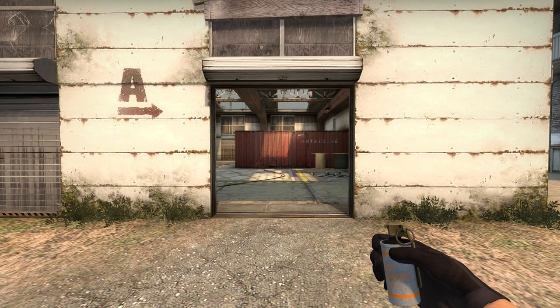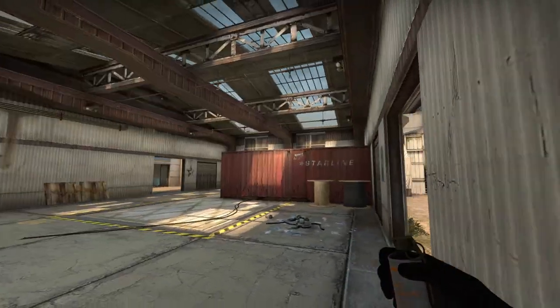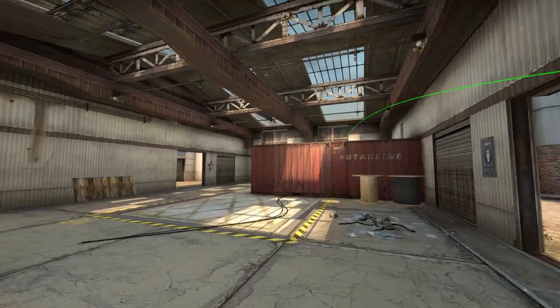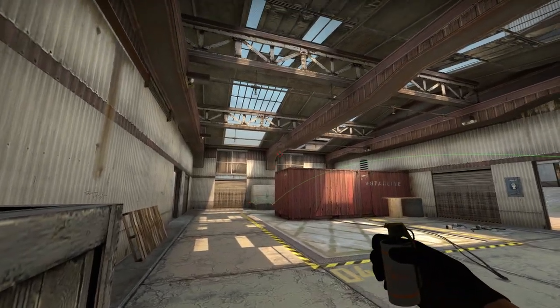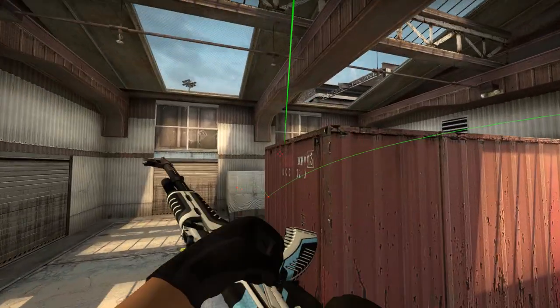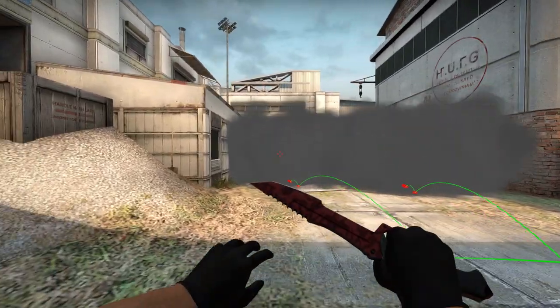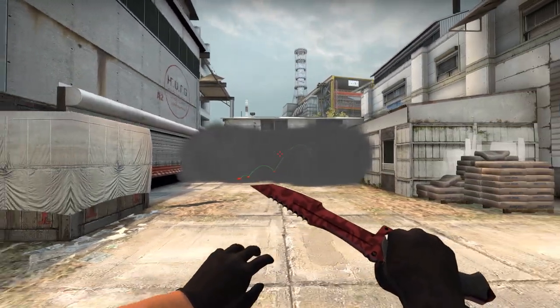These two smokes are to create what people refer to as the wall of smoke in mid. This is actually very useful for the T side because it allows you to push through the inevitable CT smoke at the garage door. The lineups are also very easy, so as long as you have some synergy with somebody on your team and you're both throwing these at the same time, then taking mid control should be quite easy. You only need to worry about someone pushing up and possibly on the short box, and this is also especially useful if you're planning to do a fast B split.